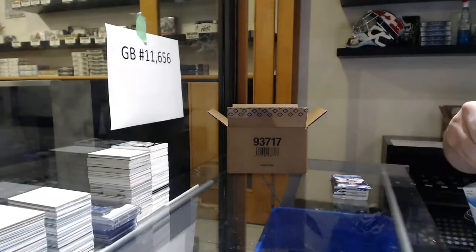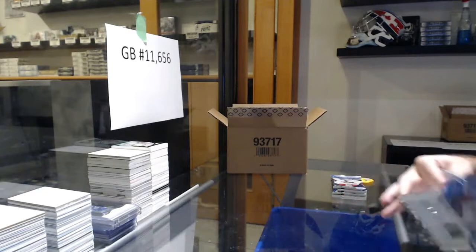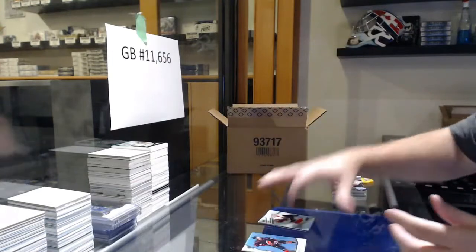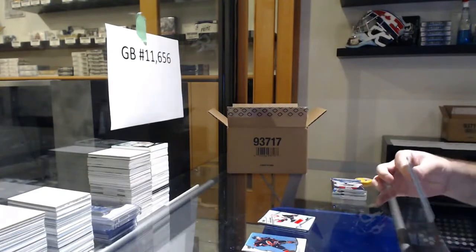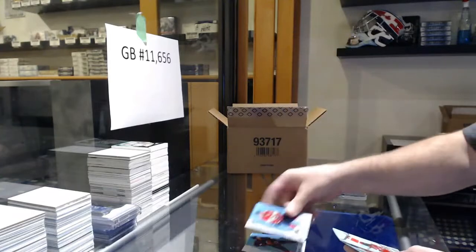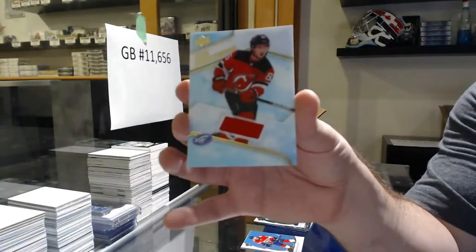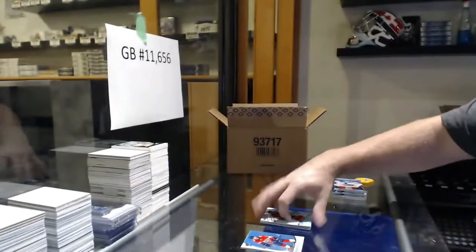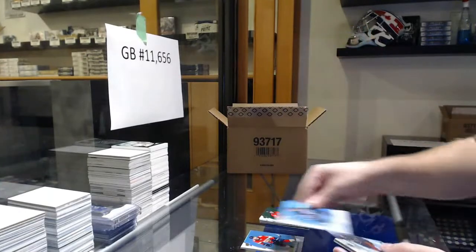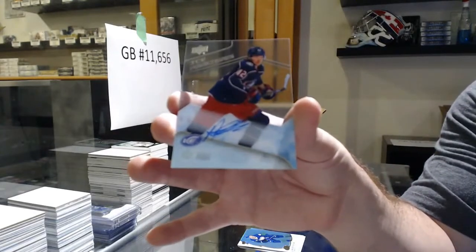What team do you guys have in here? We've got an orange, a Barzal for the Islanders, a Vitaly Abramov for the Ottawa Senators. Adam Fox retro rookie for the Rangers, Eric Staal Green for the Minnesota Wild, and a Jack Hughes for the Devils. We've got a Calgary Flames Emerald of Johnny Gaudreau, and a $2.99 of Texier for the Blue Jackets.